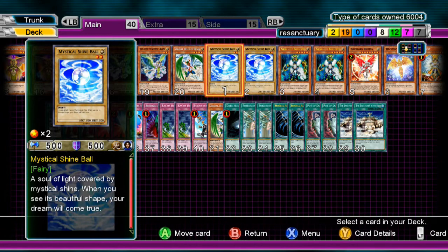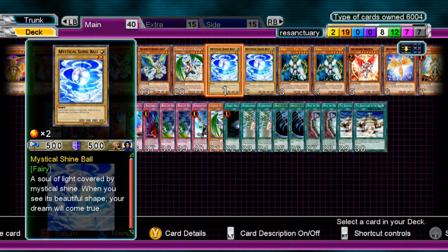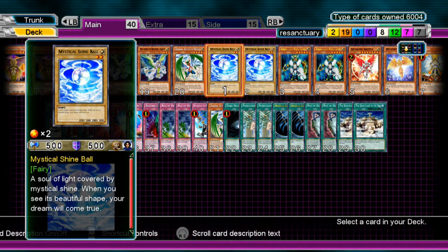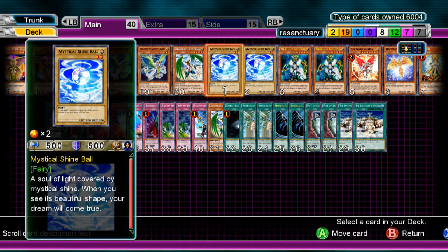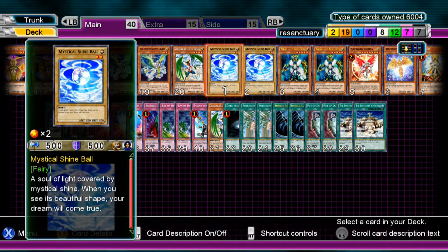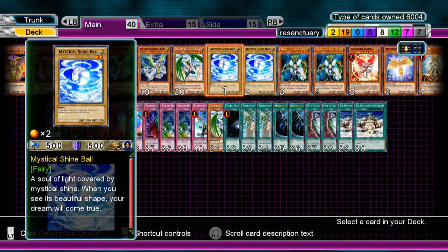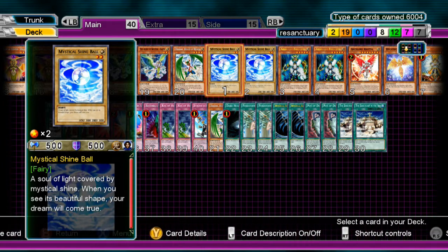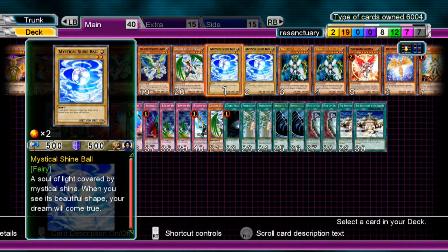Without further ado, let's actually get into Sanctuary — or re-Sanctuary. With this, I took out a lot of the traps that say, like, if you have Sanctuary of the Sky you can negate and stuff. I get that it's supposed to be a Sanctuary of the Sky deck, which it still is in my opinion. But trying to rely on those traps and not ending up with Sanctuary in the Sky just makes me go minus, and I don't have anything to protect myself.